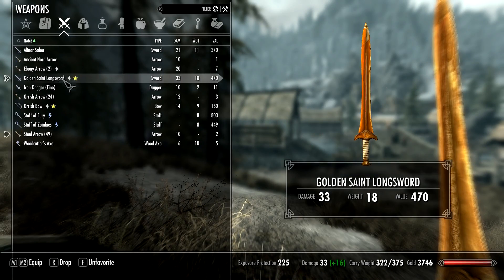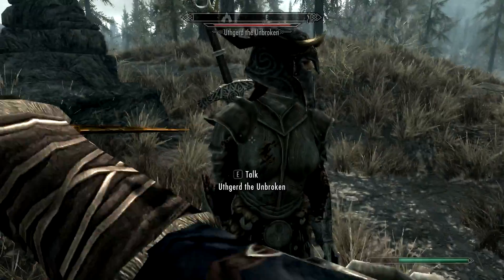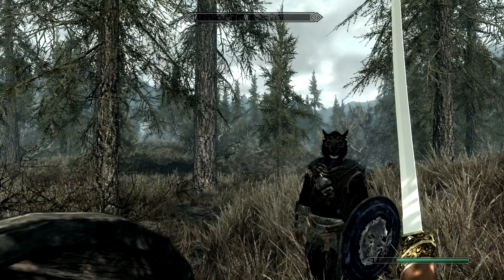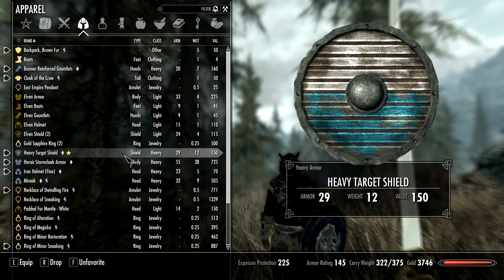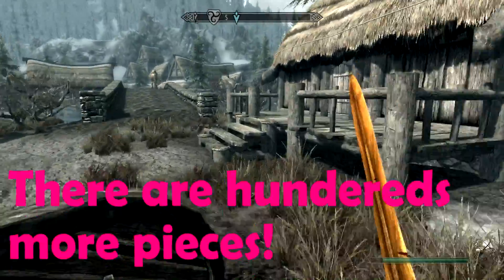Right now I'm actually holding a golden sword called the Golden Saint Sword — it's really detailed and very shiny. You can see when it has blood on it, it looks pretty cool. This mod adds loads of weapons. I've got this Alinor Saber — a fancy elvish-style sword — and armor like Bosmer Reinforced Gloves, and we also have decorated Target Shields that come with loads of different color variations.